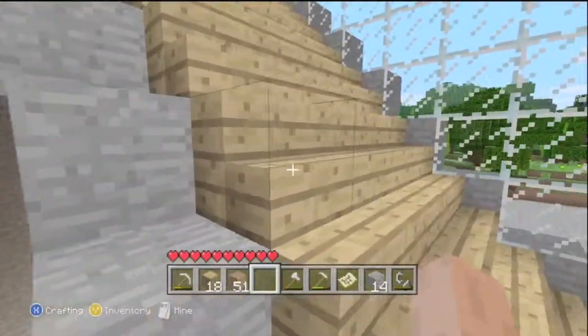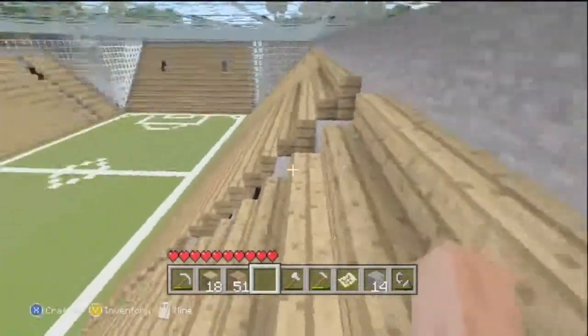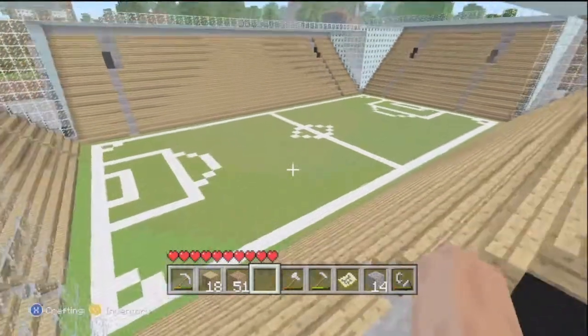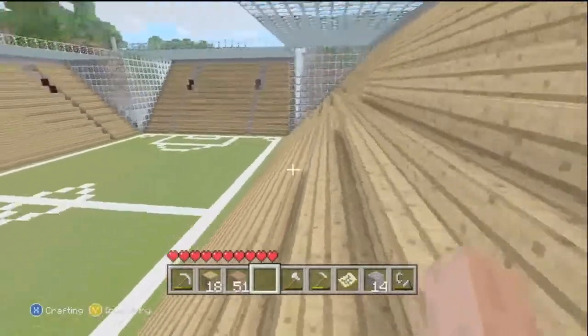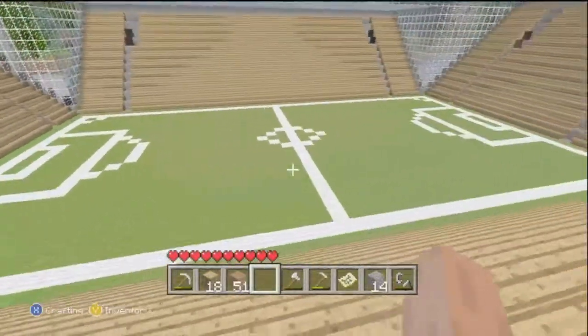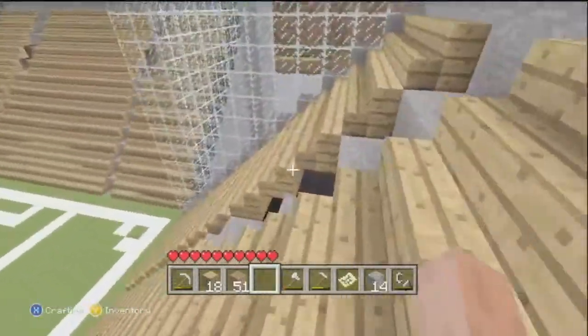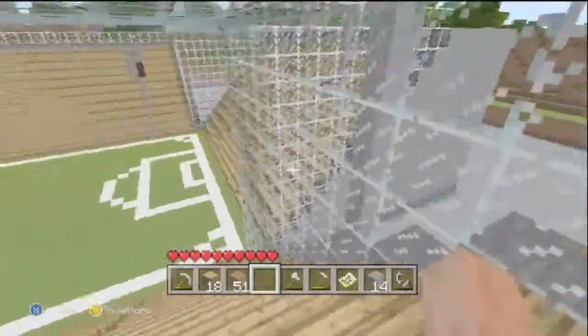Just go up into the corner here and just show you that that is the view from the corner of the stadium. No goalposts because they just look out of place and tacky with the rest of the wall. Obviously you can't really play football in here because there's no real mechanism you can use to simulate a ball.